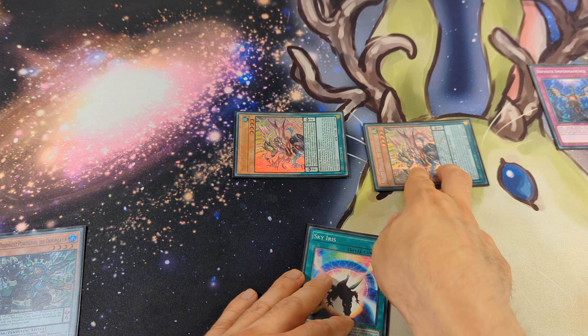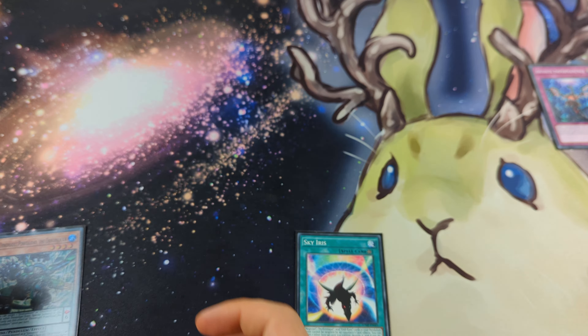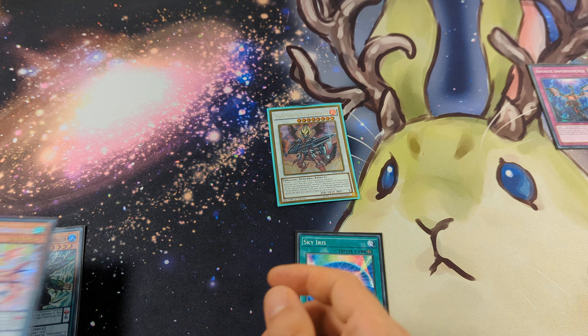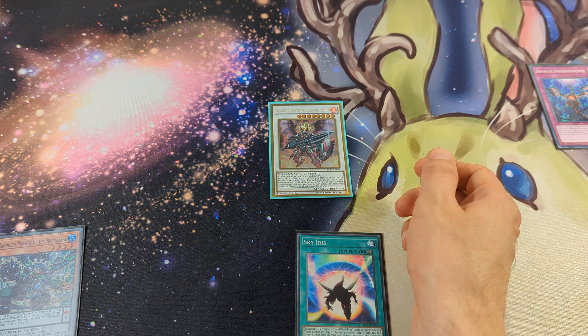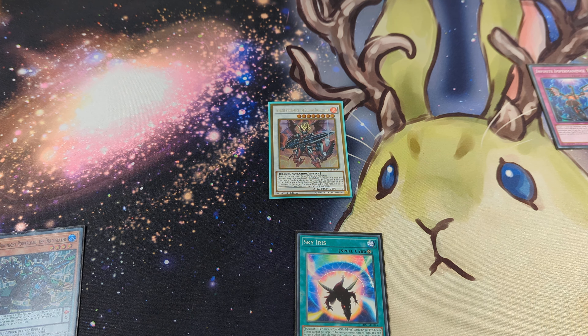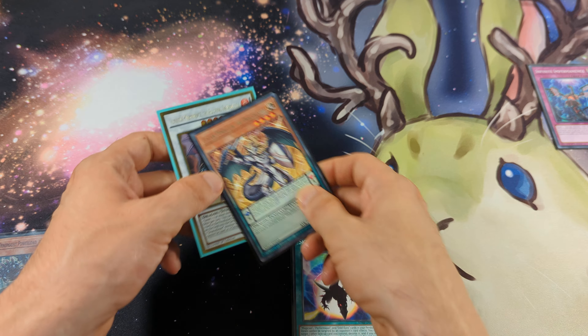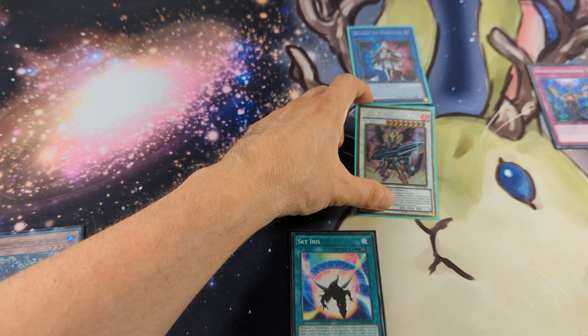Now we can scale the Dynamite Powerload and activate its effect, special summon the Majestee Pegasus, and use these two monsters to make Ignis their Prominence. Since this card was special summoned with the effect of Ignis Phoenix, it is treated as a tuner — one tuner, one non-tuner. We make Ignis Phoenix and activate the effect of Ignis their Prominence to special summon from the deck Luster Pendulum, then use these two monsters to make Beyond the Pendulum.